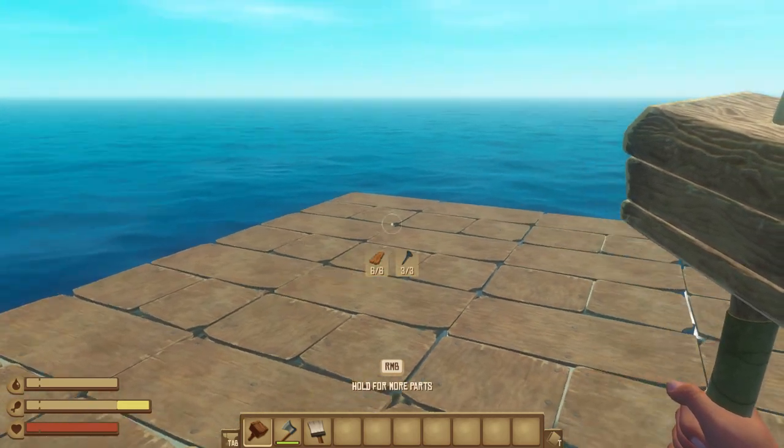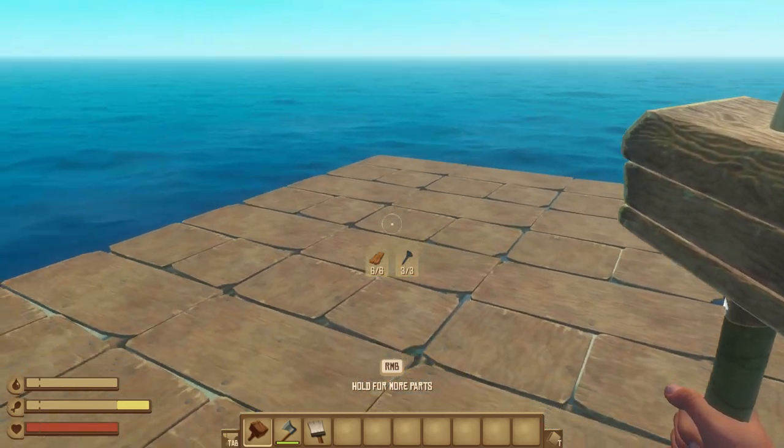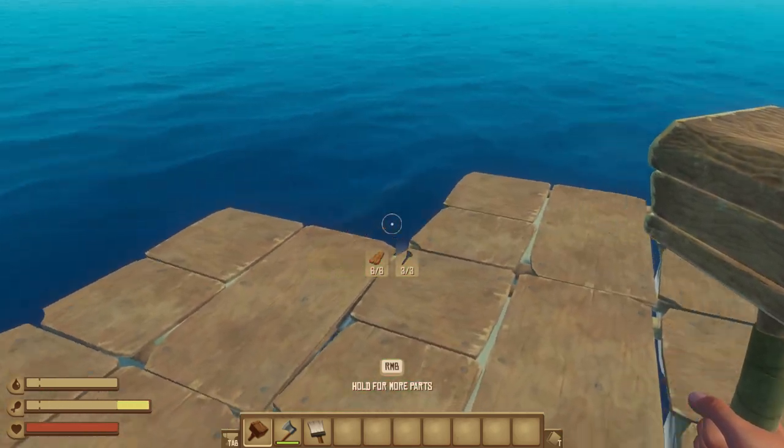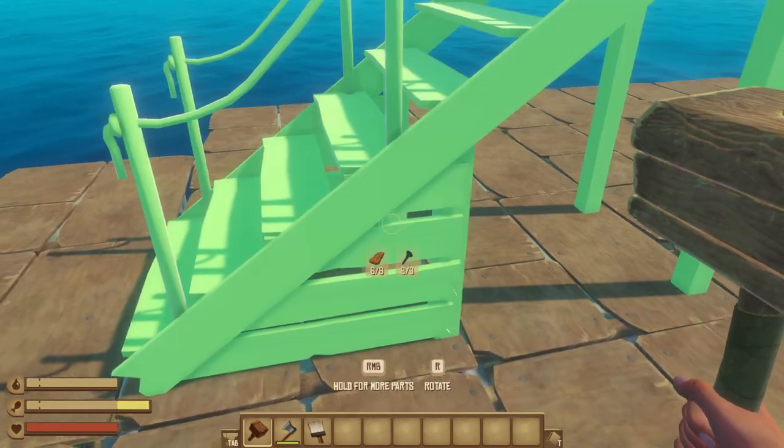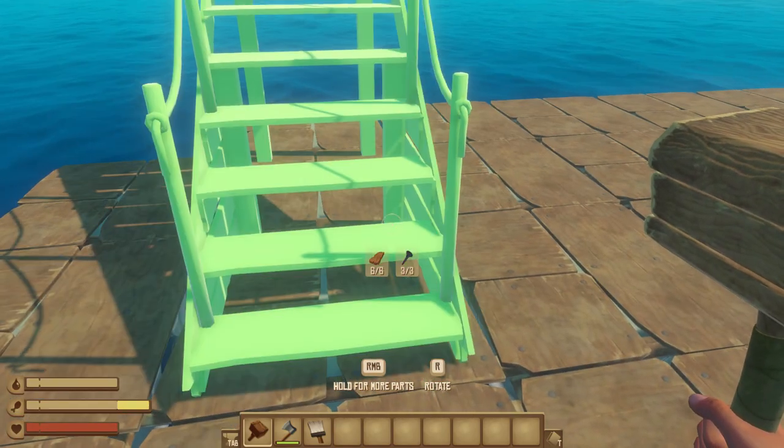Today I will be showing you how to make an antenna receiver so you can get to your storyline. First, you need to build up — you can't be on the ground floor, so you have to make a staircase.